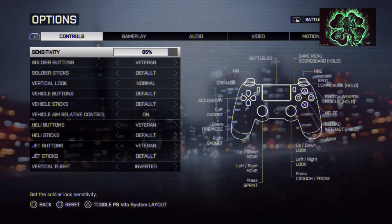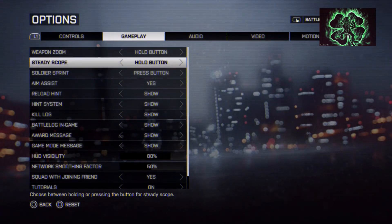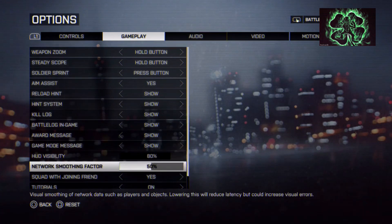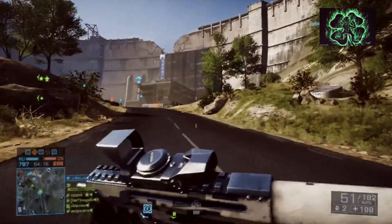Go down into options and then go over to gameplay. You'll see 'Network Smooth Factor' — just drop down to that. It's on default 50%. This basically smooths out lag. We've messed around with the percentages and discovered that 30% seems to be the optimum for this. It could be different on Xbox One.